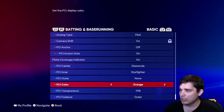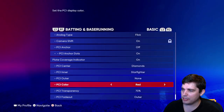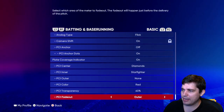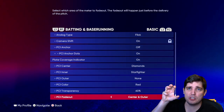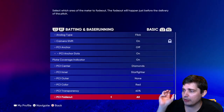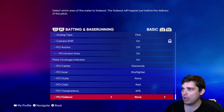PCI color — go yellow, or maybe red, just go crazy. PCI transparency — maybe 70, or turn it down to 60. PCI fade out — you can set it to fade out as the pitch is coming in by turning off center and outer. I'll just keep fade out off.